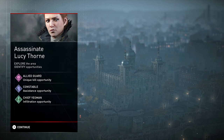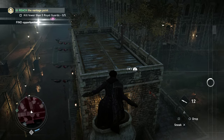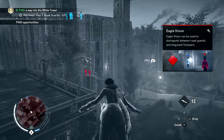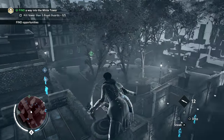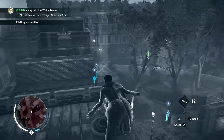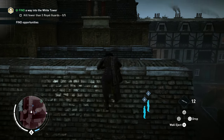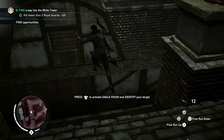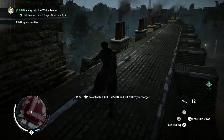Alright, so assassinate Lucy Thorne. We have three different objectives, so we're gonna see if we can do all three. We're definitely gonna go for that unique kill. So we know that over there is the Allied Guard and the Key Man over there. And a unique kill over there, so let's go ahead and make our way. We'll try to do this as stealthy as possible — we need to accomplish the challenges, which are to kill fewer than five Royal Guards.